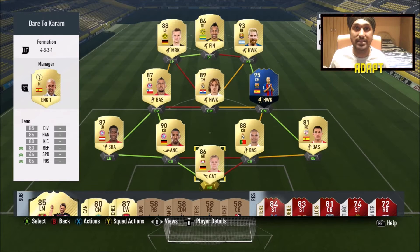What's up guys, my name is Adap and welcome to another squad builder on my channel. This is the most expensive squad builder I have ever done — a 2.5 million coin squad. It's going to set you guys back a lot of coins, but I think it's worth it.